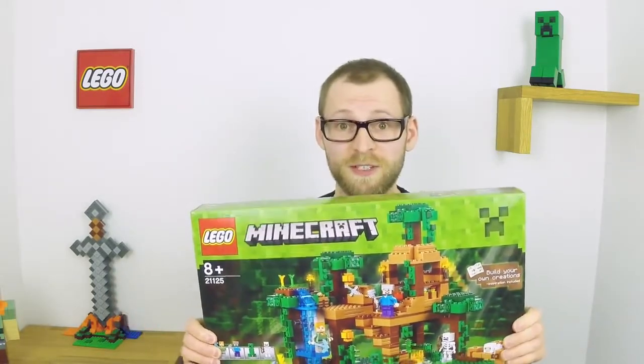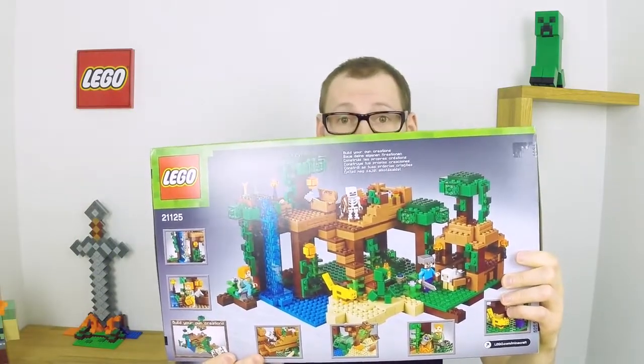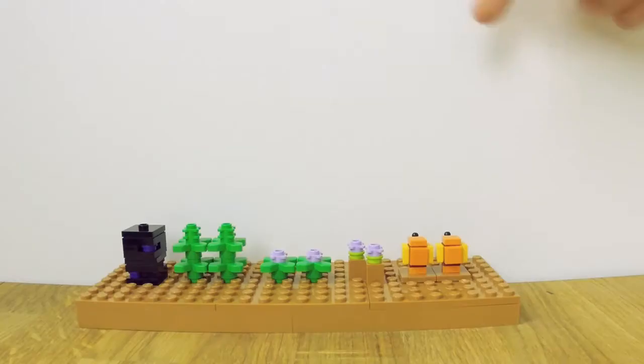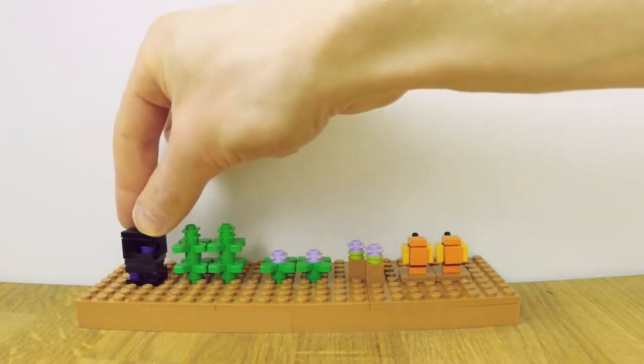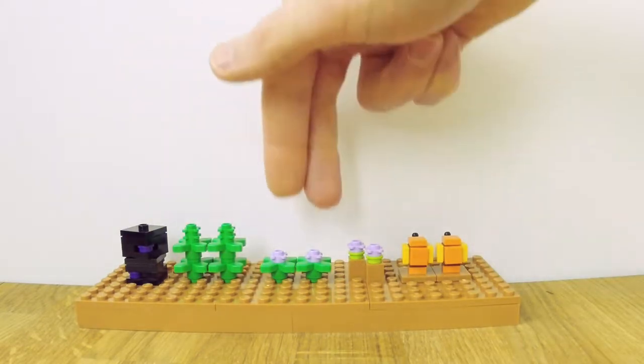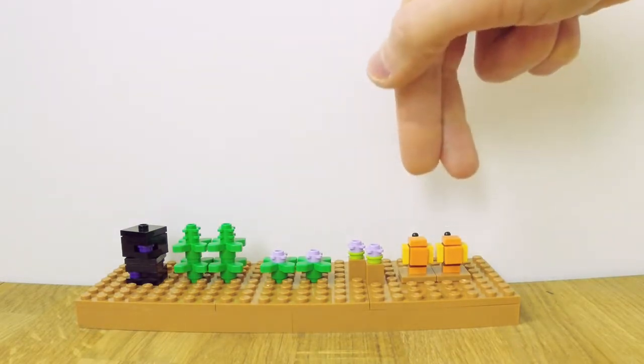It's a huge new set from Minecraft with tons of cool little functions and items. Just to show you a few important ones that are new for this set: you get some obsidian blocks that you can mine, two ferns that are new, a flower in a new color and also the potted version of it, and two cocoa pots.